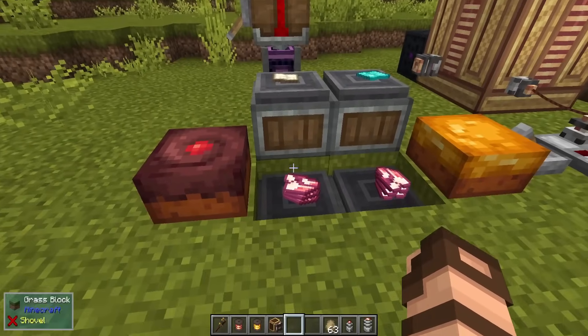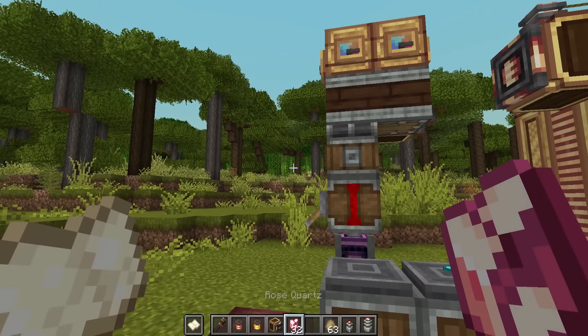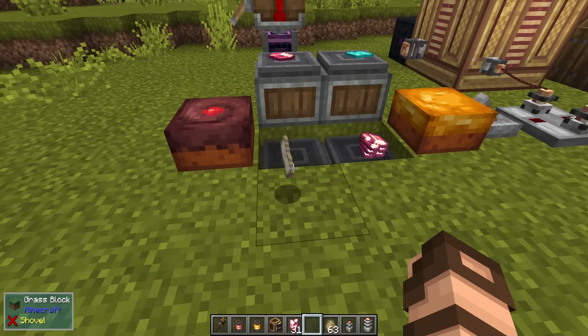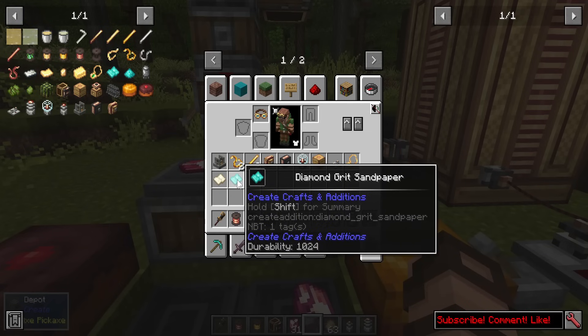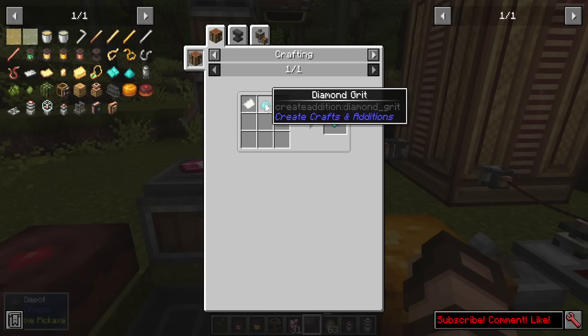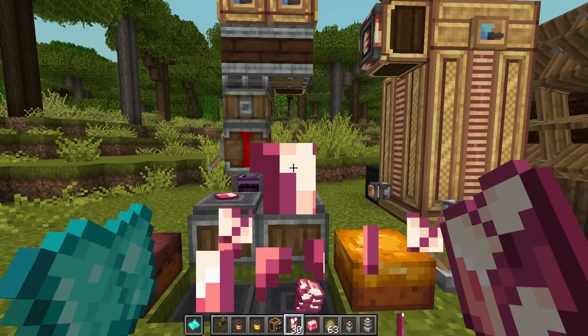A helpful shortcut: you can use rose quartz plus sandpaper to make polished rose quartz, either manually or automated with deployers. Now there's diamond grit sandpaper — just paper with a bit of diamond, where diamonds are ground up in crushing wheels. It has 1024 durability, lasting over a thousand uses, and you can enchant it with Unbreaking or even Mending. It works exactly the same as regular sandpaper.